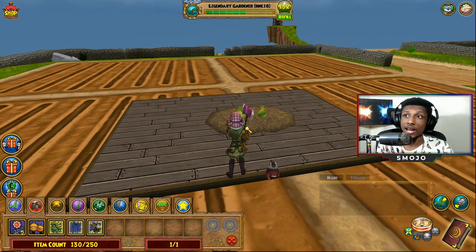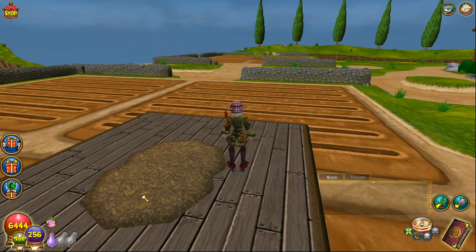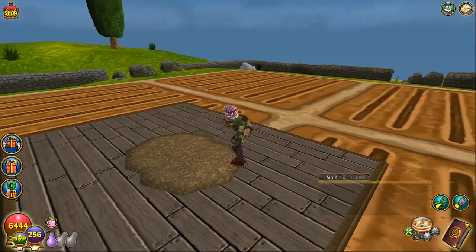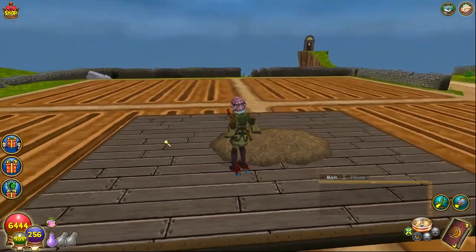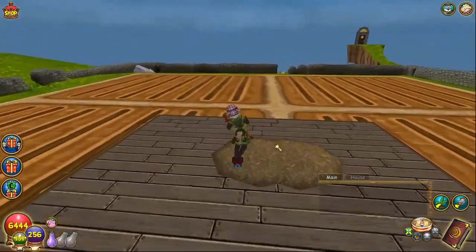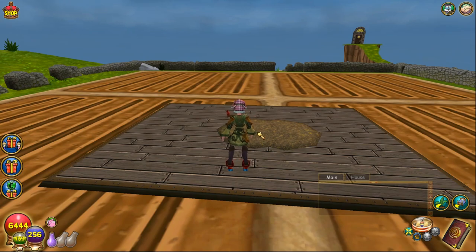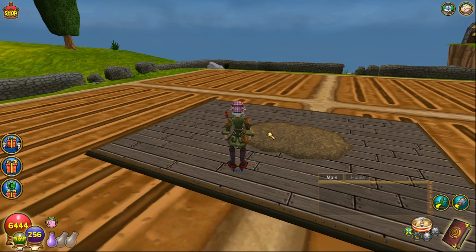One important note: when you plant down plants on top of the plots, make sure you pick them back up if you want to move the platform again — you won't be able to move the platform while plants are in it. Now that we have our first two plots made, we're going to move four ticks up and then move either left or right to start the next row.